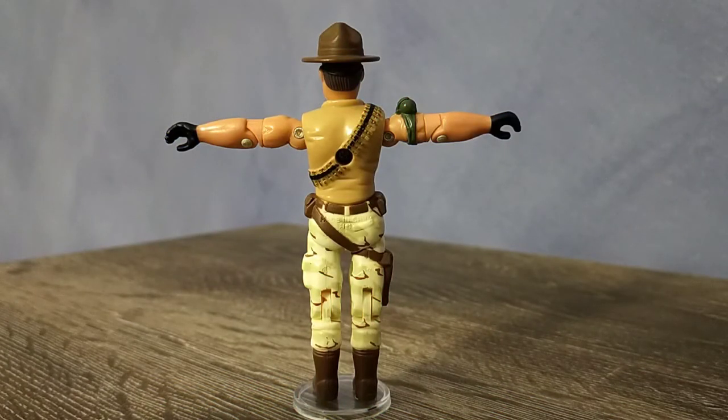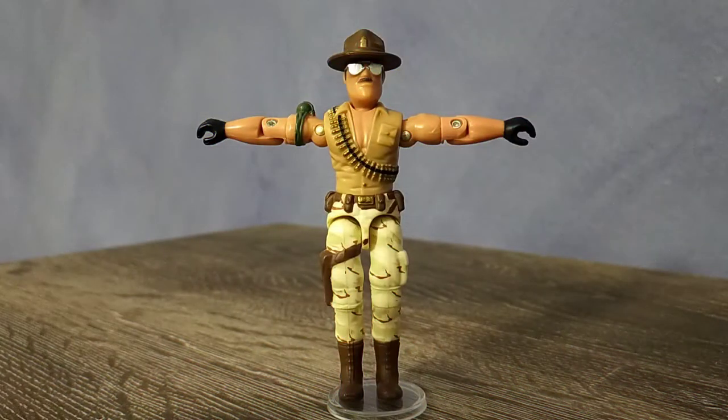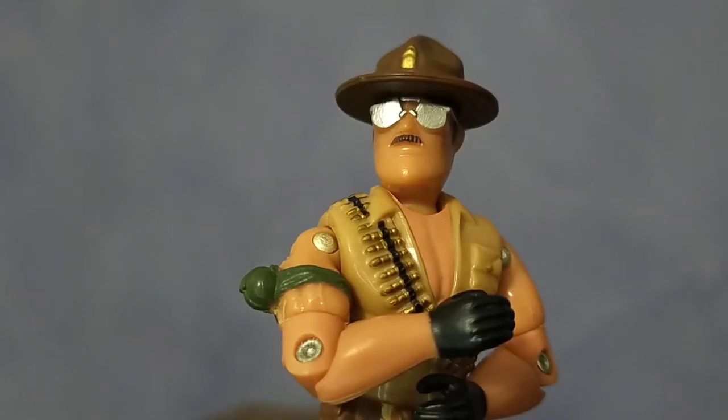Sarge is wearing desert camo fatigues and has an ammo belt slung over his chest. A grenade is strapped to his arm, and a gun holster hangs down by his side. A pair of black gloves round out his look.